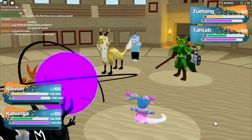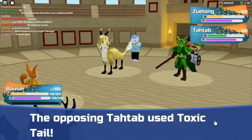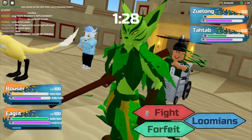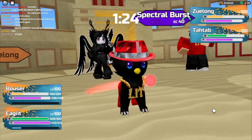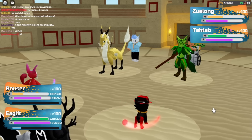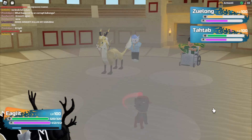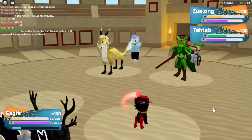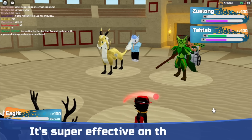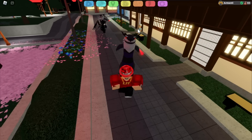Zuelong is gonna use Blaze Chomp — it went for the Kabunga, the Kabunga survived, and now I'm using Special First on the Kabunga and the Kabunga is now dead. Tatap uses Toxic Tail on me and somehow doesn't kill me — I'm still alive. They threw out an Armenti Eaglet. Jungle Jitsu is gonna take on the Eaglet — it kills Zuelong. Tatap should kill the Armenti Eaglet, and that's the battle.